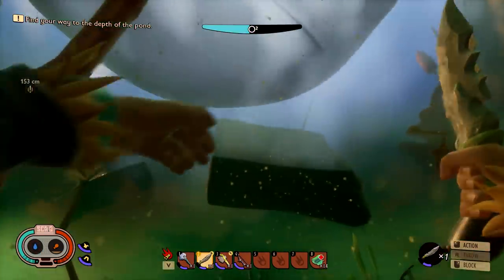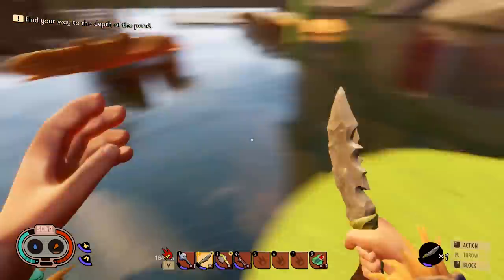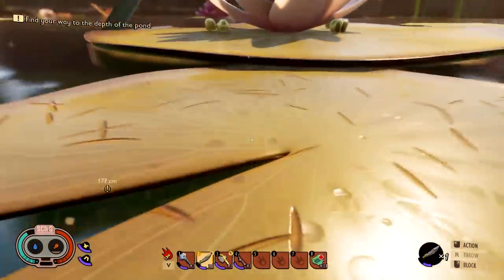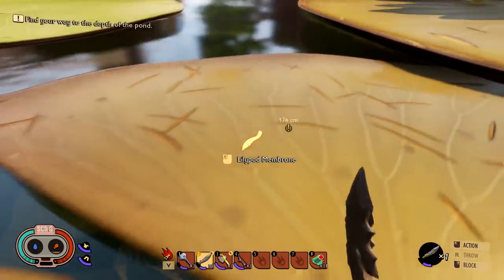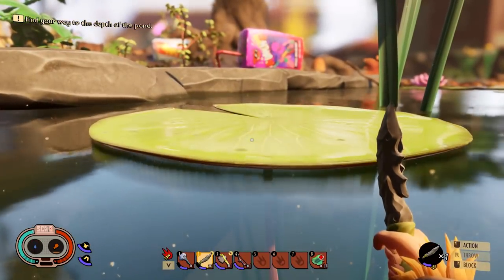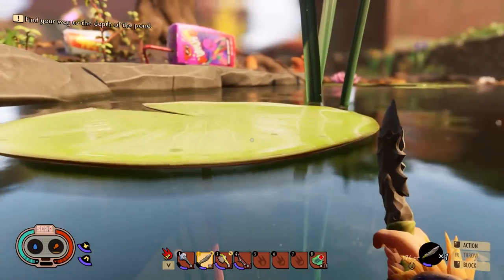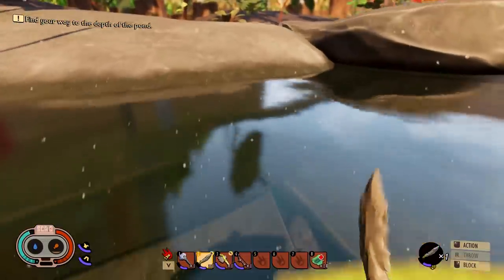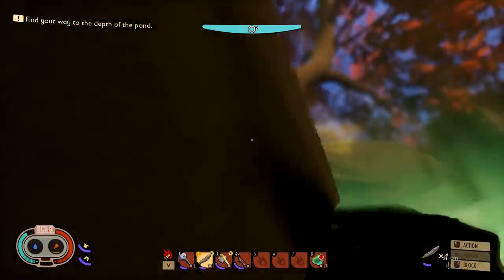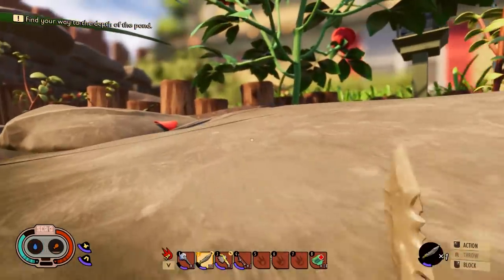Don't forget to hit that like button, because if you do not hit the like button your lily pads will look like these ravaged ones — not like these glorious, fresh un-ravaged lily pads. So make sure to hit it. I'm looking out for your lily pads because, let's be honest, lily pads are the secret to happiness — totally, 100%.